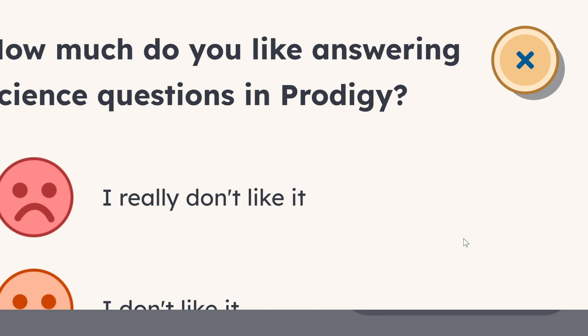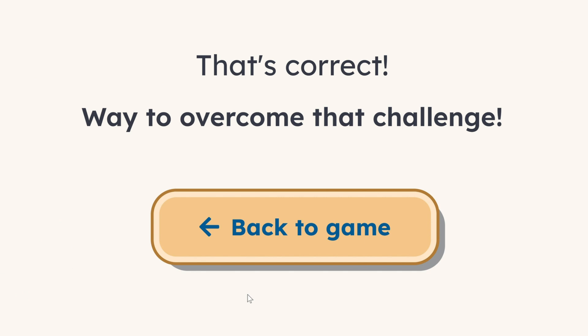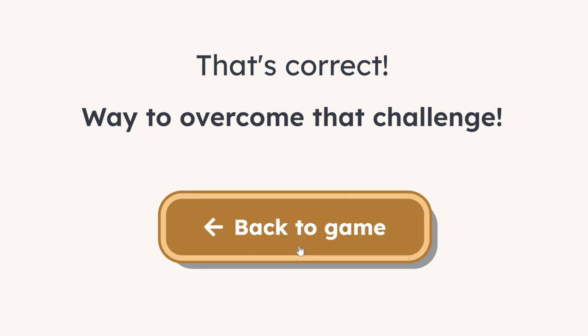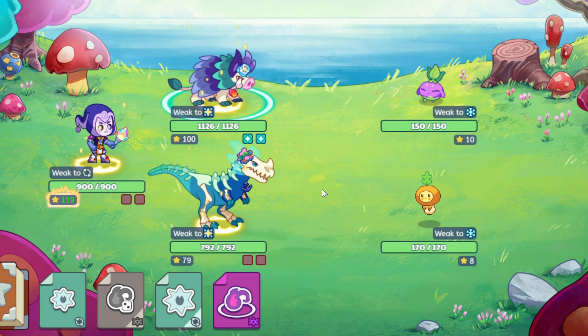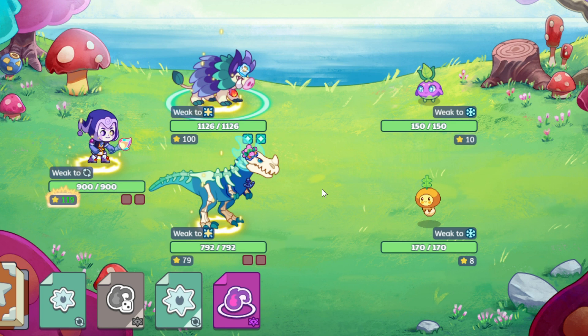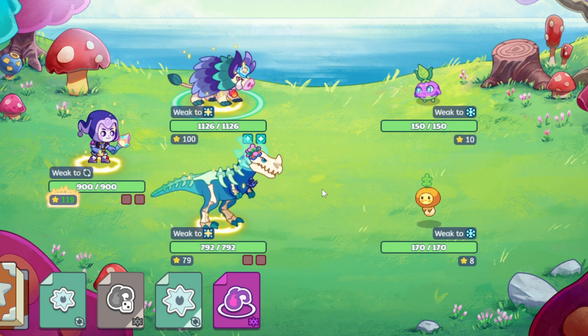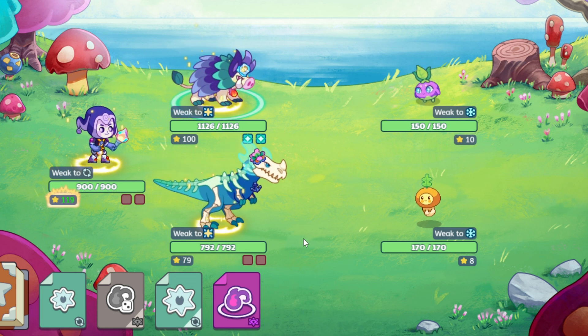This answering-questions mechanic is very much like Prodigy English, but it adds science to it. It also asked how much I like answering science questions — I said I really like it. You're correct! Now back to the game. If you compare this to Prodigy English, you can see they're basically the same — both ask different questions in the same format.